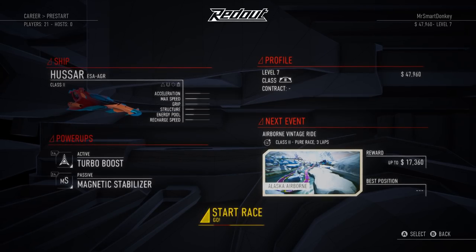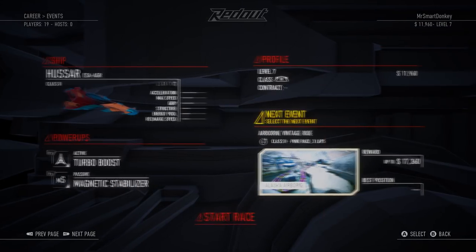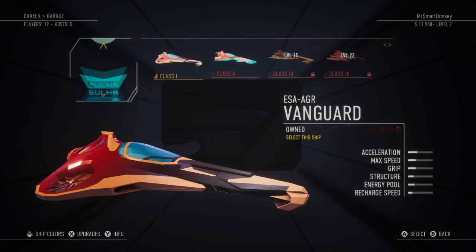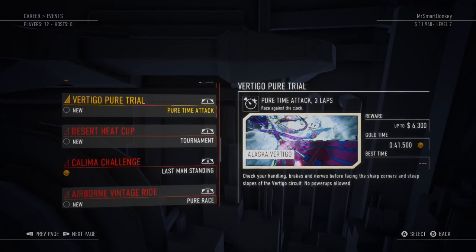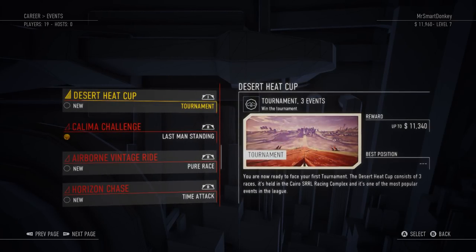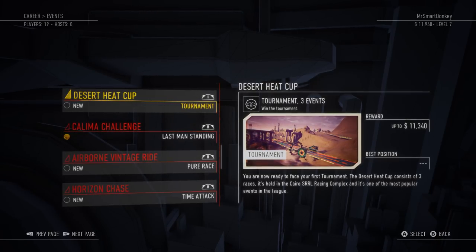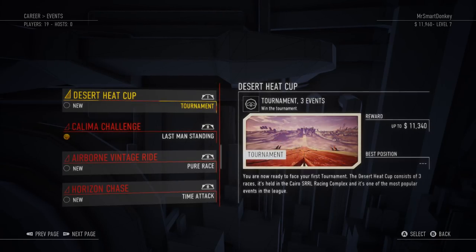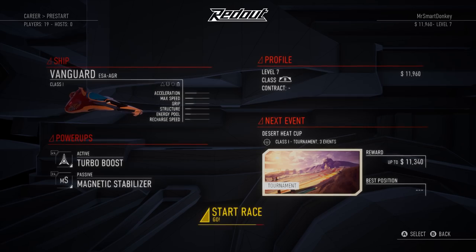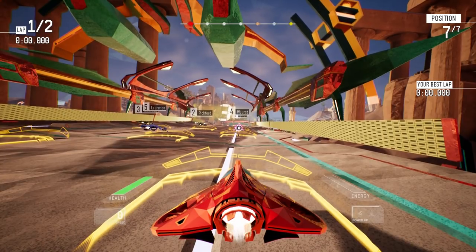We can certainly do some upgrading. Let's do the tournament — the Desert Heat Cup. Can I get my Class 1 ship back? Yes, please. The Desert Heat Cup consists of three races, held in the Cairo SRRL racing complex, and it's one of the most popular events in the league. Up to 11 grand prize. We just made like 40 grand from that race and the contract, but whatever. Let's do it — Desert Heat Cup. Let's go!